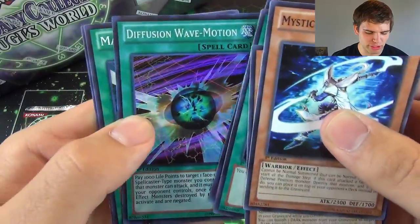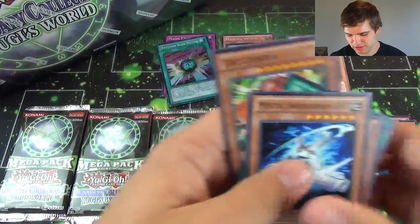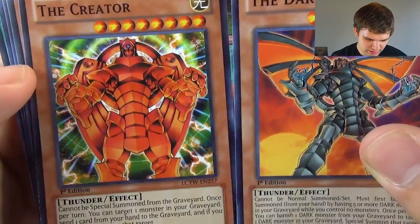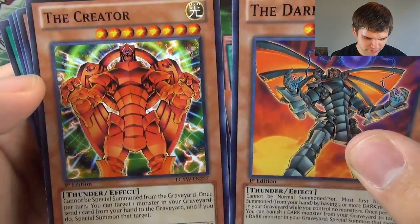And we have a Diffusion Wave Motion, Magicians Unite, and The Creator to go with our Dark Creator. I hope you guys want to compare those pictures — just throw on some wings and bam! Awesome.